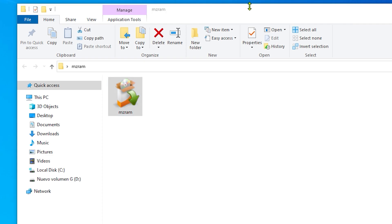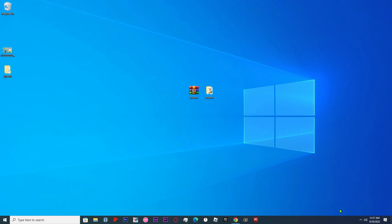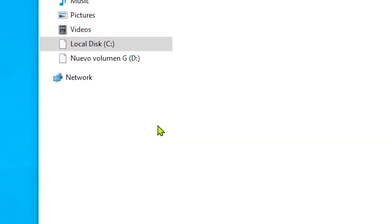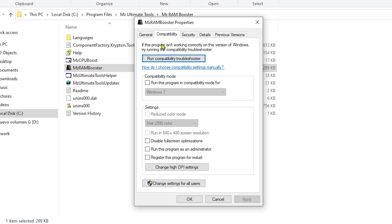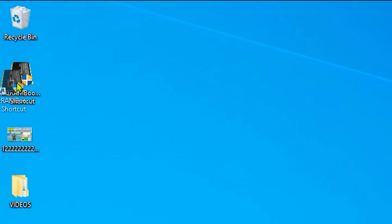Once the app opens, I recommend you to close it. Then type 'MC RAM Booster' in search, and click on 'Open File Location.' Click right on it, go to 'Open File Location' again, then right-click, go to Properties, click on Compatibility, and activate the option that says 'Run this program as administrator.' Click Apply and OK.